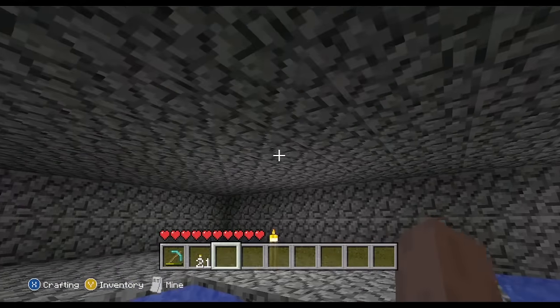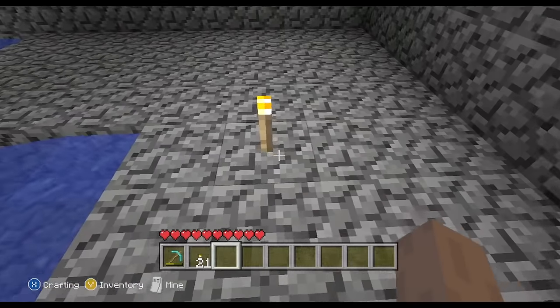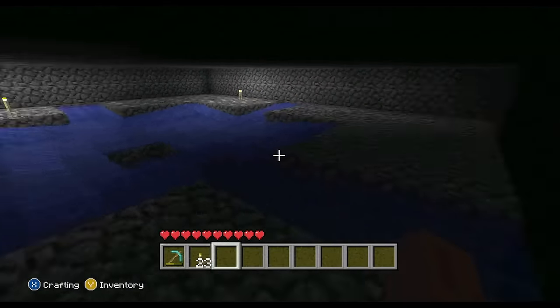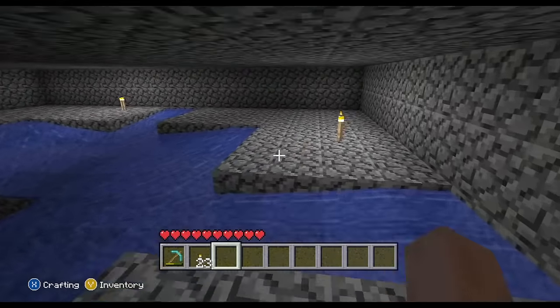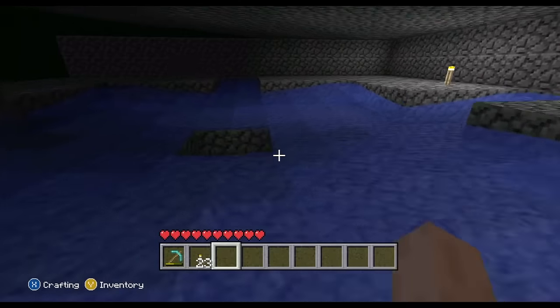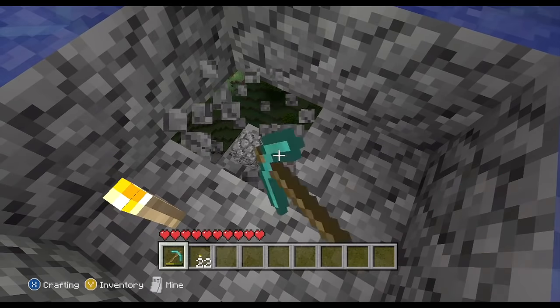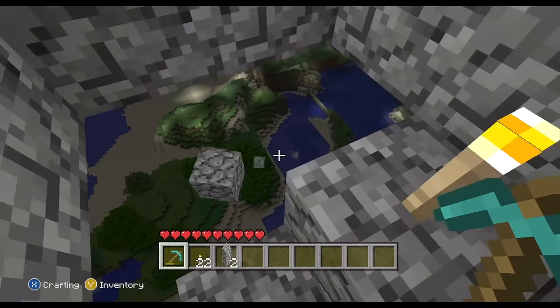And there we have it — we are finished with the mob trap. As you saw, I put torches so I could actually see, but we have to take those away otherwise mobs will not spawn. I got really lucky and used the very last amount of cobblestone I had, and that's only because I fell and died so I had to make that second pillar up here — that's the only reason why I was so close to not having the stuff I needed.